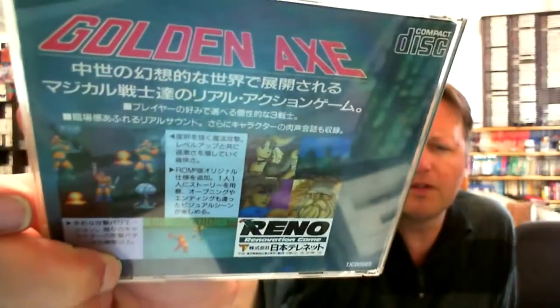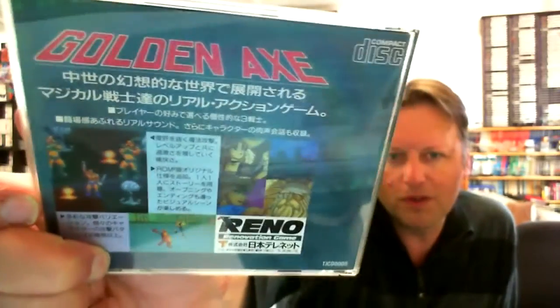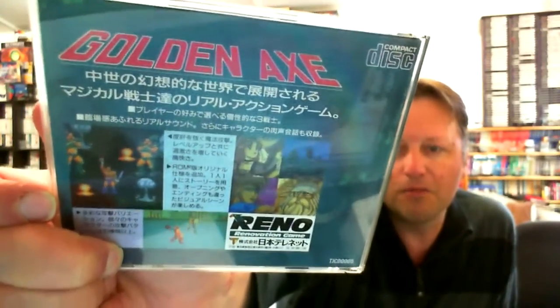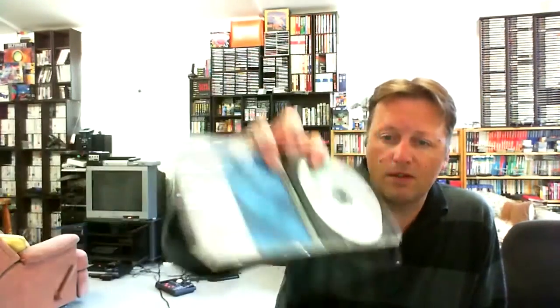I think I was saying to Dave Lawnsboro's post that this was Golden Axe 2. It's actually Golden Axe for the CD-ROM 2 PC Engine. So it will be interesting to see what this version is like. I've got the Master System version, I don't have any of the Mega Drive versions. And he's been playing those lately. So it will be interesting to see what this one is like. Obviously this is the first Golden Axe game. I take it, it didn't come out on HuCard.